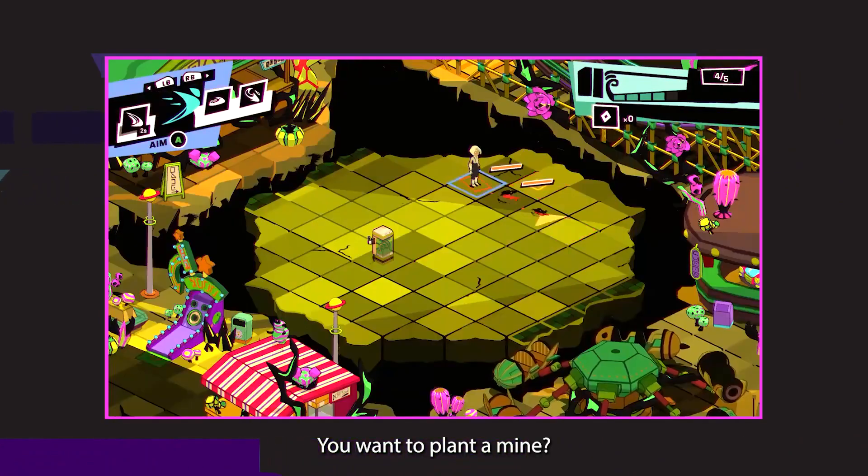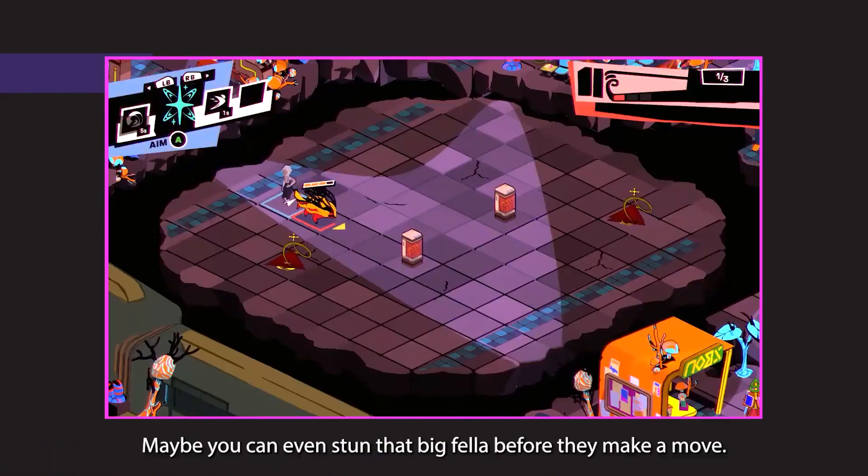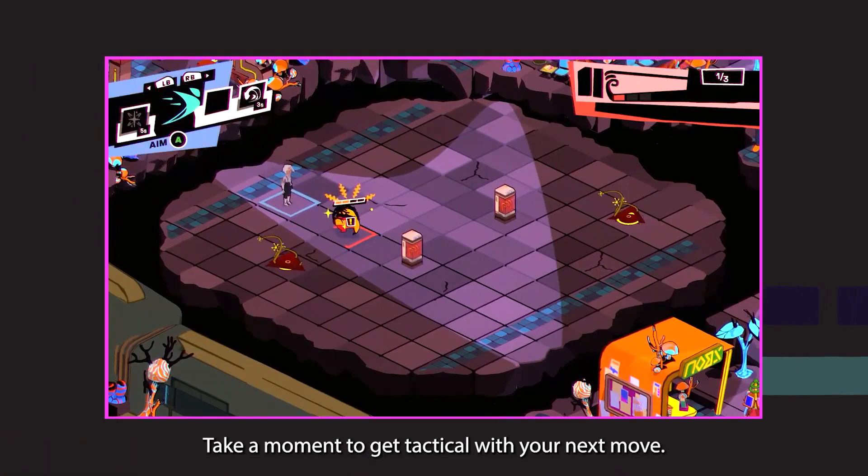If you want to plant a mine, dash through enemies, set off an AoE attack — maybe you can even stun that big fella before they make a move. Take a moment to get tactical with your next move.